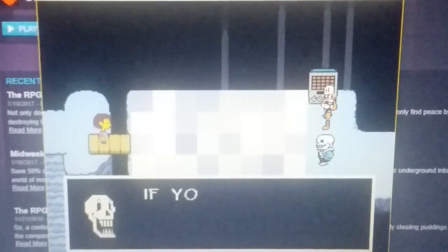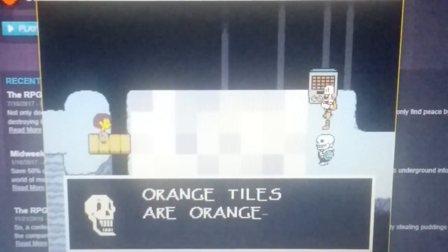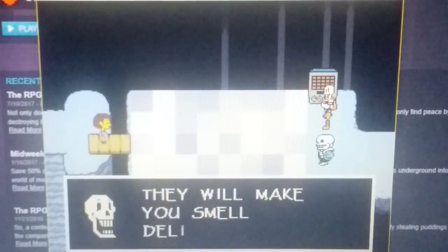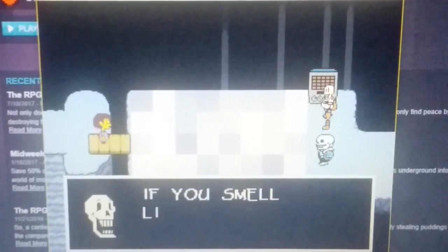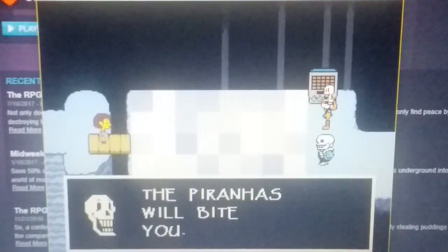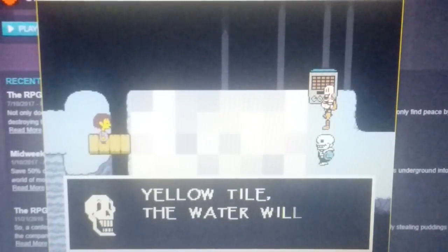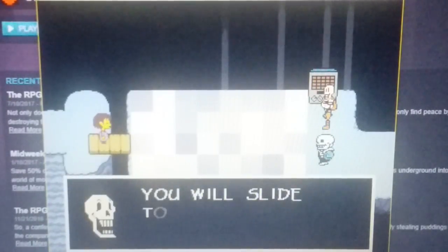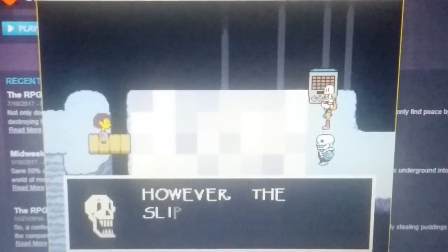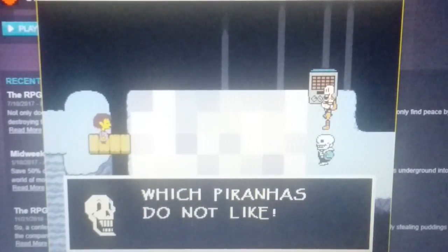Green tiles are alarm tiles; if you step on them, you will have to fight a monster. Orange tiles are orange scented — they will make you smell delicious. Blue tiles are water tiles; swim through if you like, but if you smell like oranges, the piranhas will bite you. Also, if a blue tile is next to a yellow tile, the water will also zap you. Purple tiles are slippery — you will slide to the next tile. However, the slippery soap smells like lemons, which piranhas do not like.